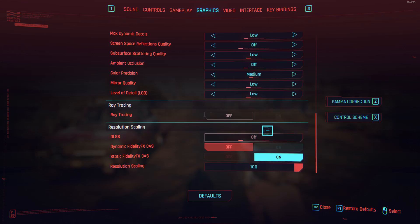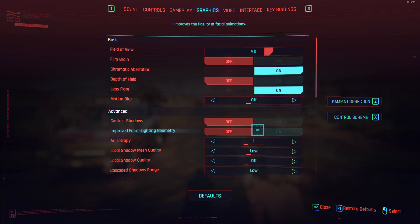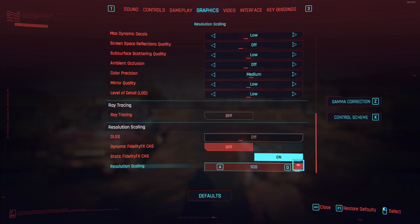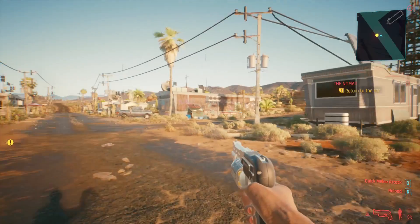If you're trying to hit 60 FPS at 1920x1080 with everything on low — field of view doesn't really matter — go down to resolution scaling, set it to static FidelityFX, and turn this down to 75. You can mess around with it, but 75 I found was the best.